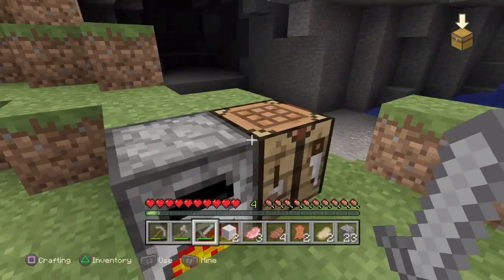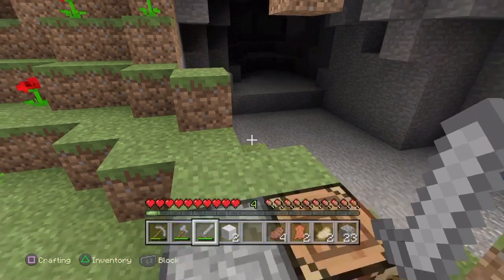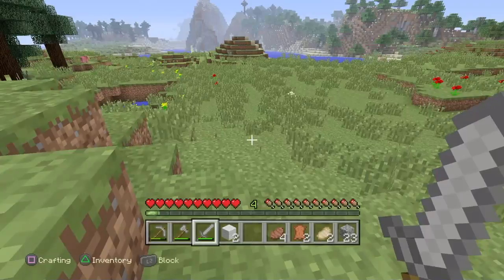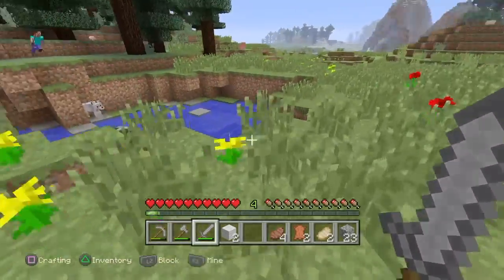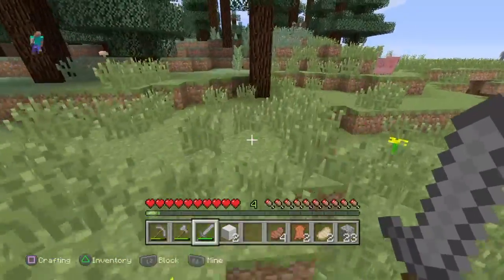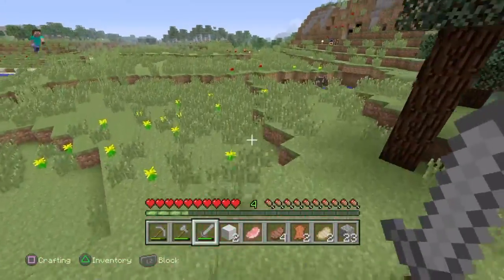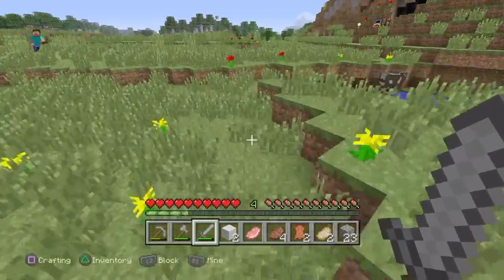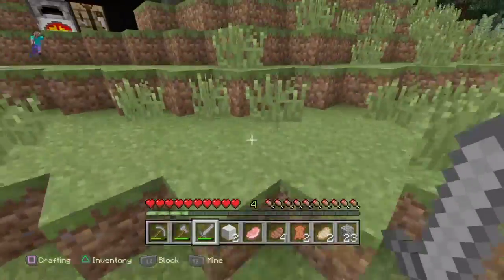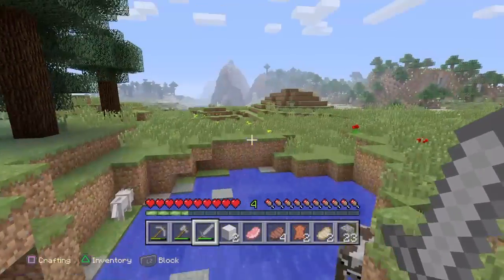Alright, so we got everything cooked. We have two separate stacks of pork chops, which is weird. Oh, there's a wolf right there — we're gonna keep that there. I don't think wolves run away; I know horses just kind of stay around where they spawn. He's also in there — I don't even think he can get out actually. Yeah, he can get out right there, and there are cows in there too.